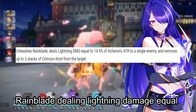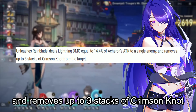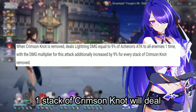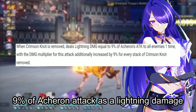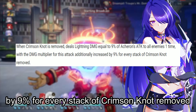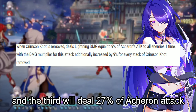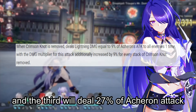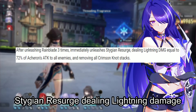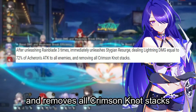Acheron unleashes Rainblade, dealing lightning damage equal to 14.4% of her attack to a single enemy, and removes up to 3 stacks of Crimson Knot from the target per Rainblade attack. Removing 1 stack deals 9% attack damage, but this has a damage multiplier — it increases by 9% for every stack removed, so the second Crimson Knot deals 18% and the third deals 27%. During her ultimate, Acheron can unleash Rainblade 3 times, then immediately unleashes Stygian Resurge, dealing lightning damage equal to 72% of her attack to all enemies and removing all Crimson Knot stacks.